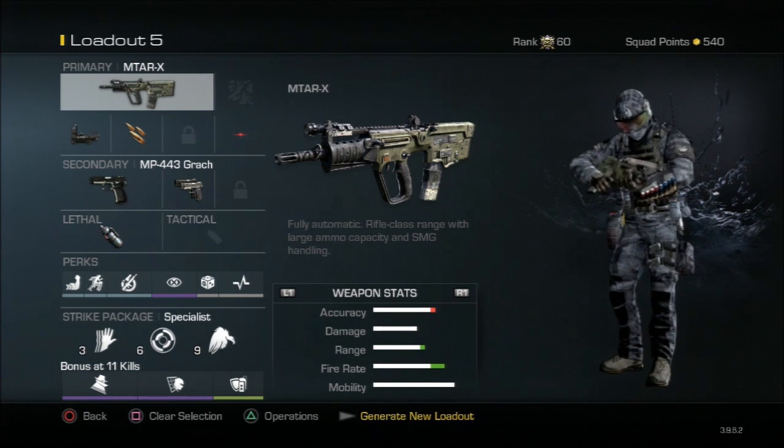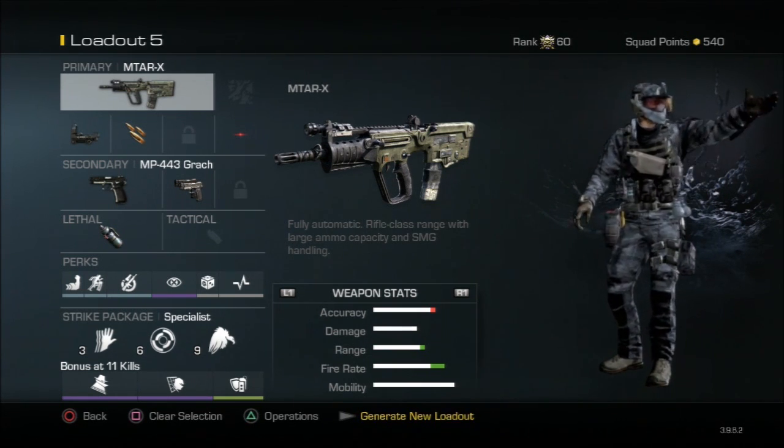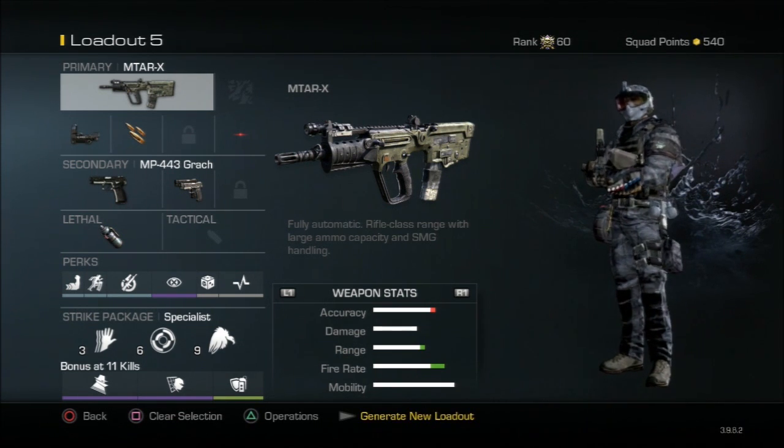We got the MTAR with red dot and rapid fire, we also got a pistol with akimbo, and we got a canister bomb. You guys can see the perks right there — pretty weird perks, especially for the starting perks.